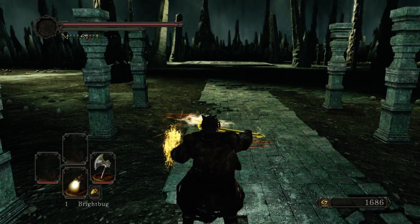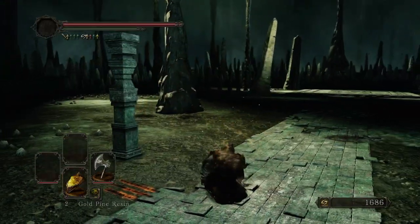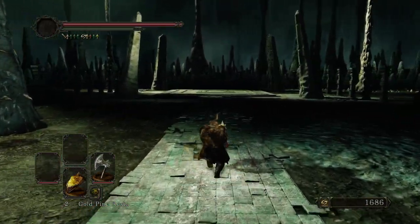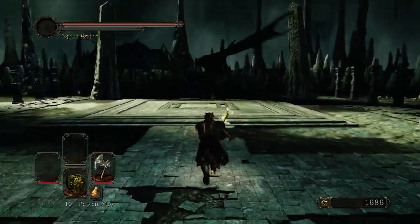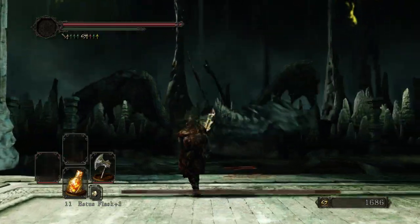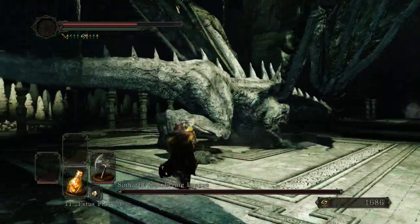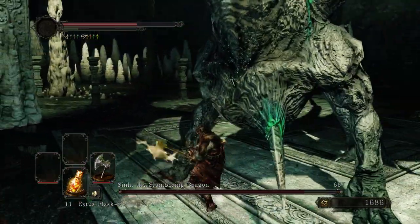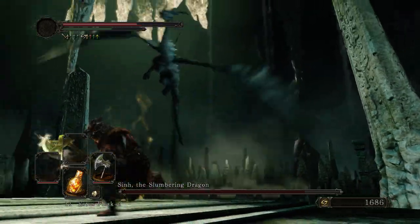I'm going to want to buff up as much as I can. I'm going to have the Bright Bug — just checking my rings. The Bright Bug is actually really helpful in this encounter, but I'm still worried it might not be enough. It increases the damage you deal by an extremely large margin, I think something around 40%, as well as decreasing the damage you take by another good amount.